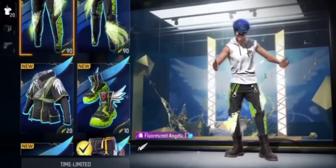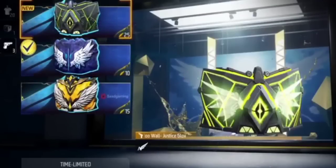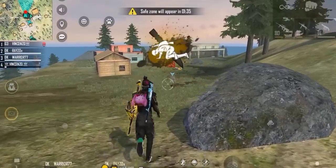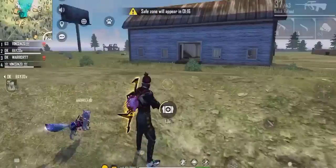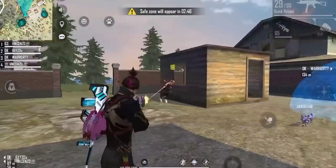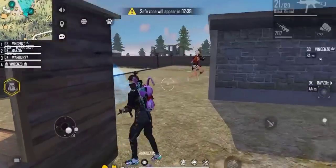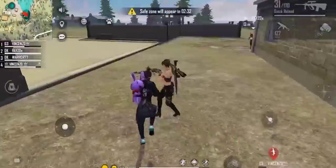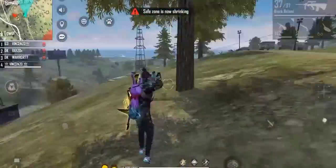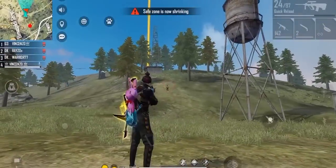If you want to use a jazz pant as an angelic pant, you can also use a glow wall skin. You can also use the same costumes as an angelic pant. Next, we will show you how to use free revs — you can also use the achievement system. If you want to use free glow walls, you can also use the same as a free fire. You can use a whole glow wall skin in this event.